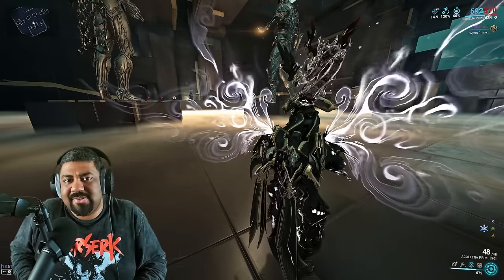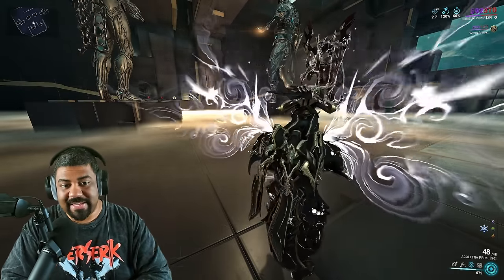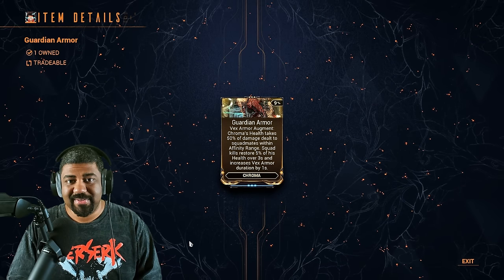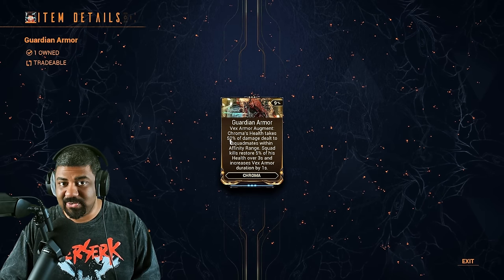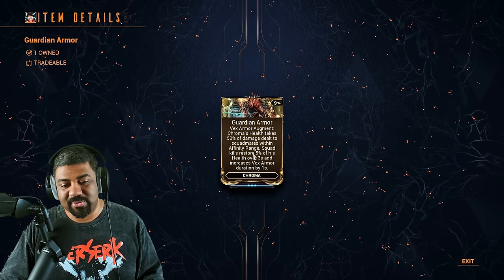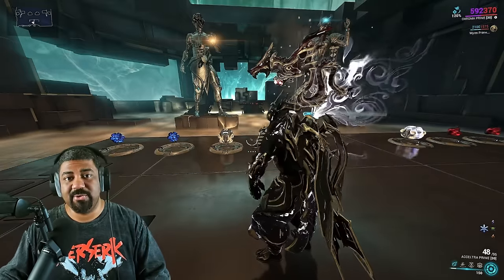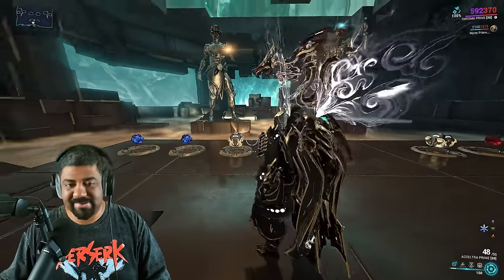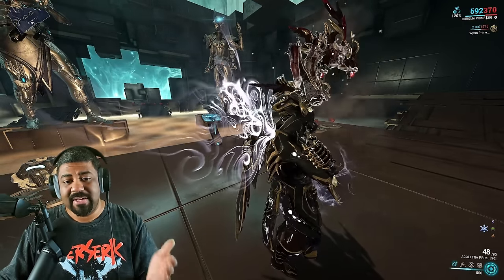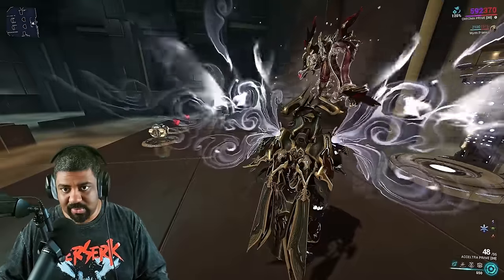But the augment is also not a bad thing, because it keeps the Vex Armor buff up at all times as long as you keep killing — which is pretty good. The solution is: get a build that gives you enough base strength, cast the ability, and you don't have to worry about conditional strength increases. Another thing with Guardian Armor is that you don't have to rank up this augment. That 50% damage you take for squadmates doesn't scale with mod rank, nor does the duration increase per kill. The only thing affected by mod rank is the kill-based health restore, going from 2% to 5%. You can also use this augment solo since you count as a squad member.